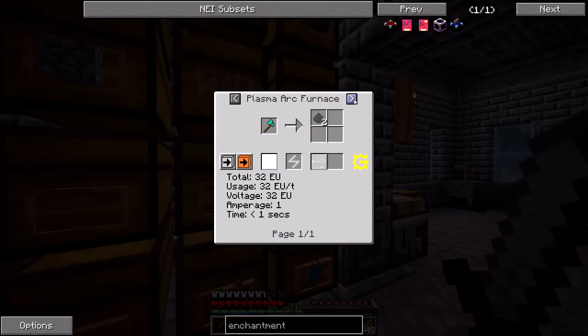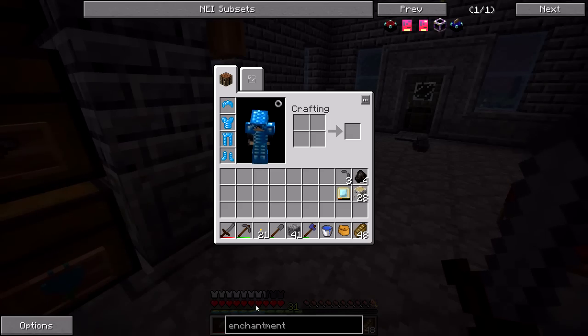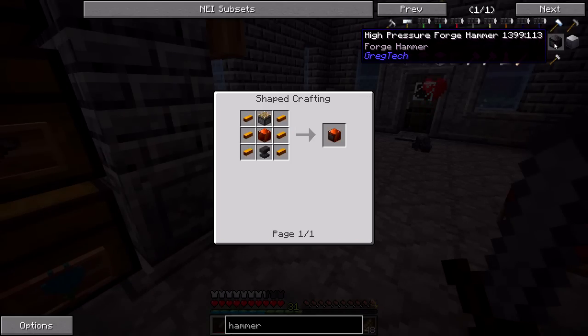So what can I do with this diamond axe? It says 'hammer' - normally anything that says hammer means you can craft it with a hammer, but I guess since it's a diamond tool the iron hammer won't work. I think there's also some kind of hammering machine - steam forge hammer, high pressure forge hammer. I don't know if either of these would work, I might try it.